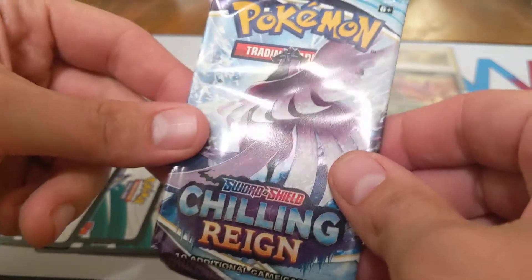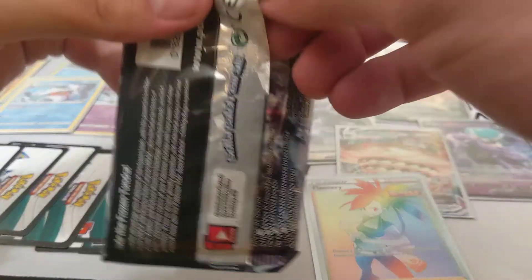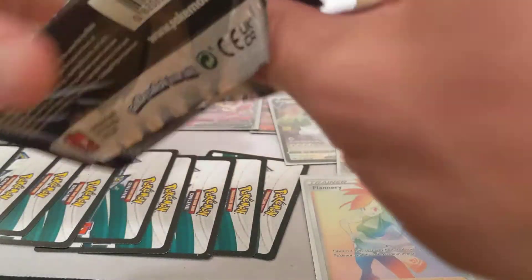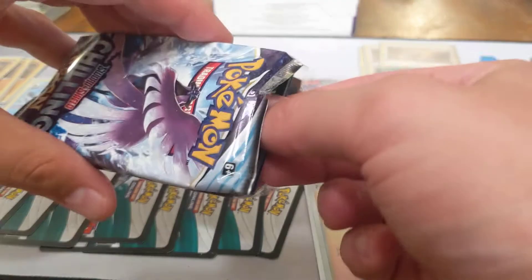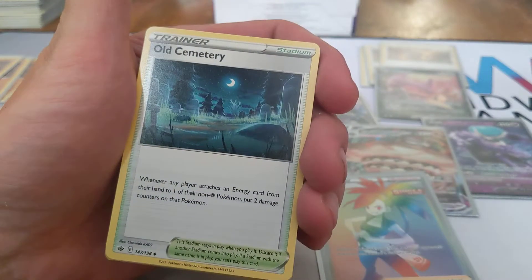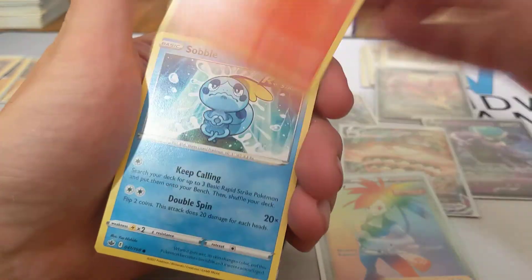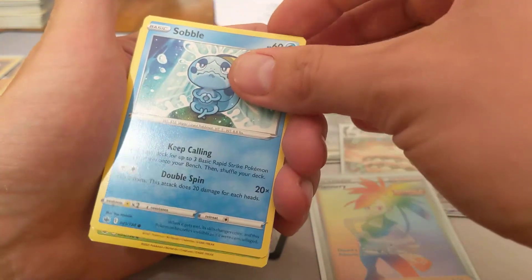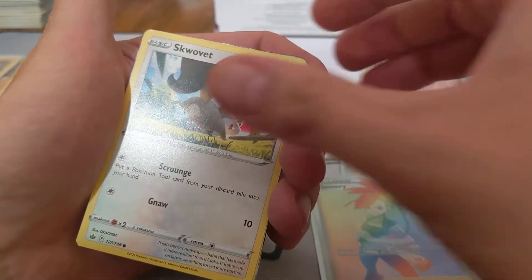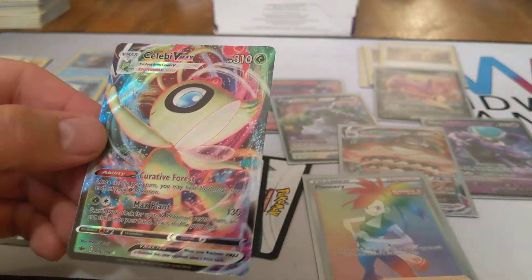We've got one pack remaining. This is it — Galarian Articuno on the art. We have another white code card! What are we going to find in this one? Lightning Energy, Old Cemetery, Steenie, Dynatree Hill, Sobble, Larvesta, Sobble again, Lediba, Squovet, Sobble again as the Reverse, and a Celebi VMAX.